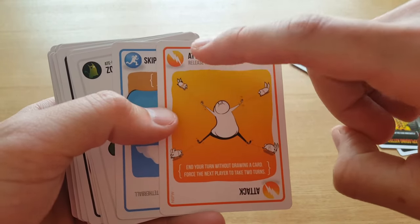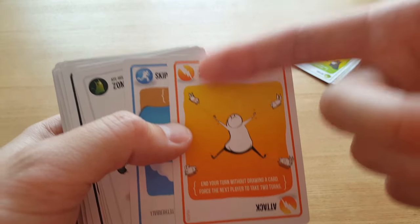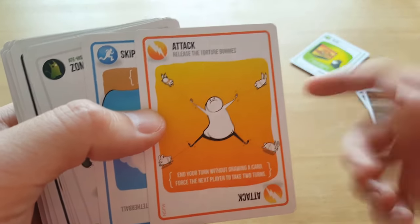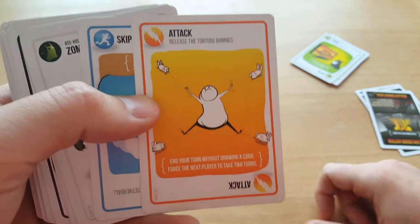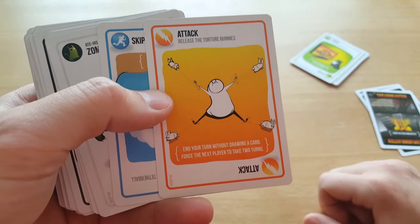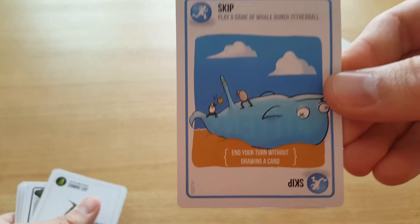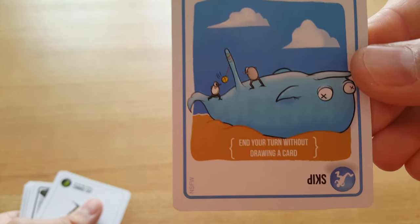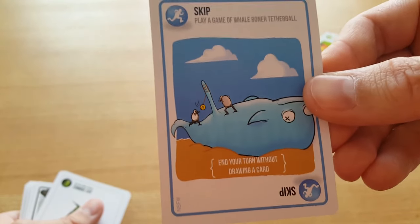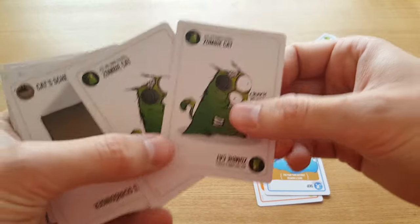So as I said, you've got an icon at the top of each card. The instructions explain that — basically, the icon dictates what the card is. You get a little funny story at the top, like 'Release the Torture Bunnies.' This attack card basically forces your opponent to take two turns. Then there's a skip card, which lets you skip a go.